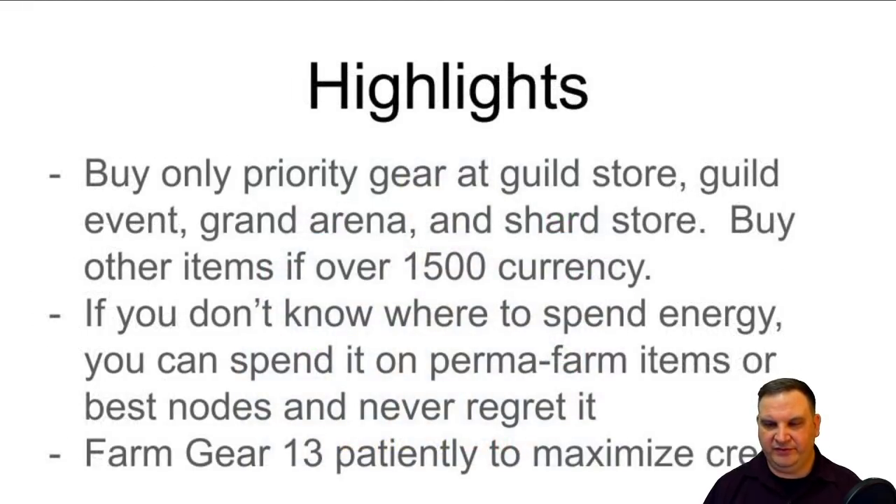Highlights: Save your currency for the stores - the guild store, the guild event store, grand arena store, shard store. Save that currency. Buy those priority items, especially that Mark V droid collar. If you get up to 1,500 currency in any of those shops, go ahead and start purchasing those other items. If you don't know where to spend your energy, just spend it on those perma farm items. You might say you don't need any stun guns anywhere - it's okay, farm stun guns anyway. You're going to need those again soon. You can farm Carbontes - you'll never regret that. Any one of those best nodes in the game will always benefit you in many different ways.